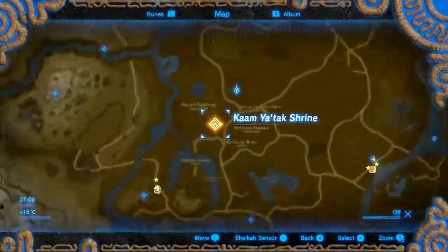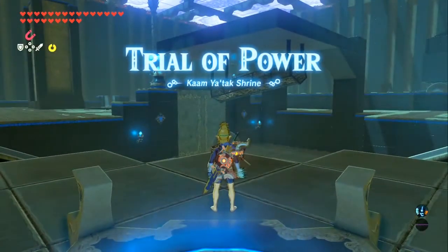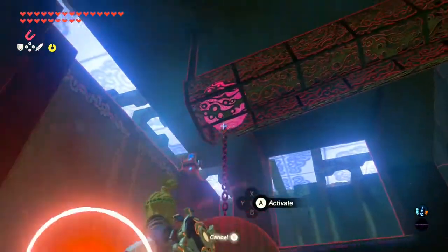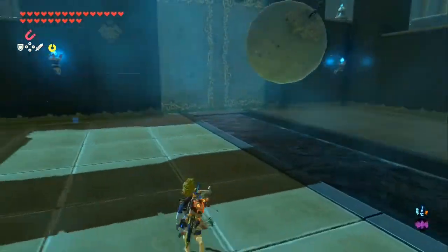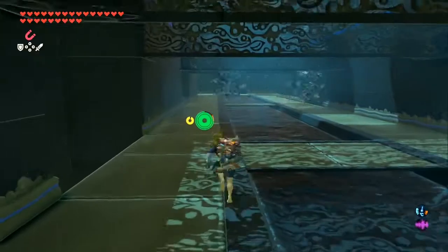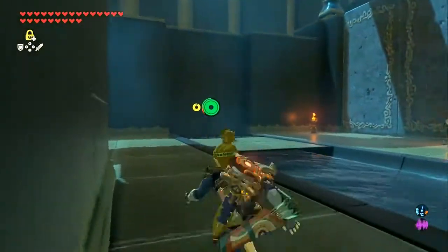Next up we're going just south west of the central tower to the Kamyatak Shrine. Trial of Power — this whole thing is about a boulder; you need to use it for pretty much everything. The boulder is connected to another boulder up high which you can Magnesis to blow through the door. There's gonna be just a series of tests using boulders — sometimes spiked, sometimes not. It's fun, easy even.